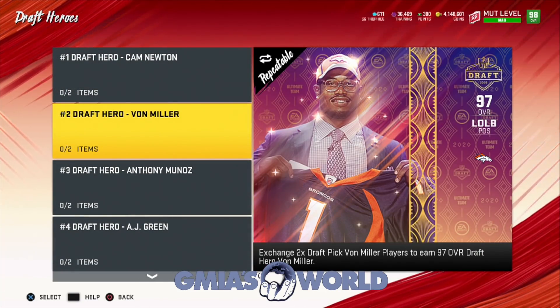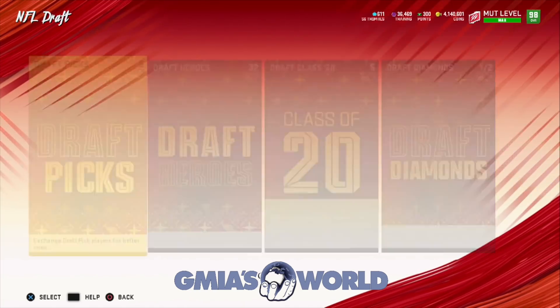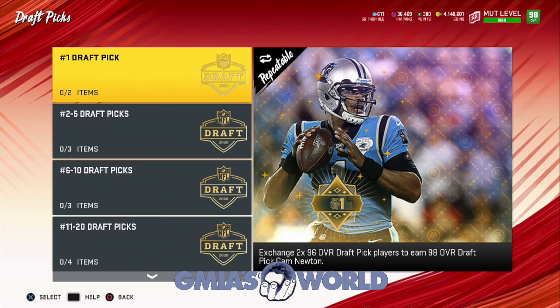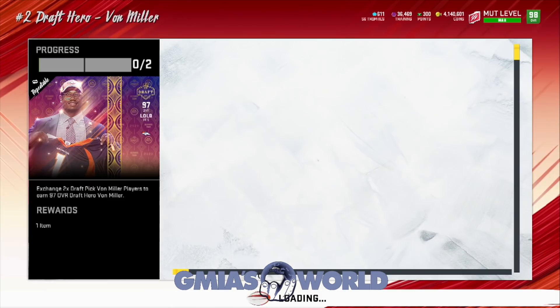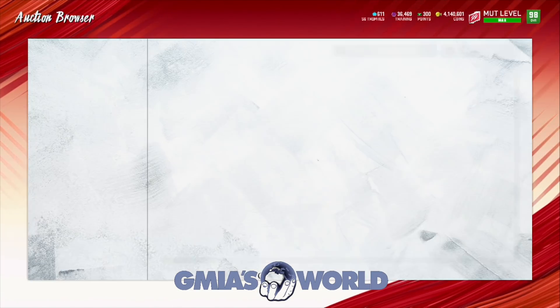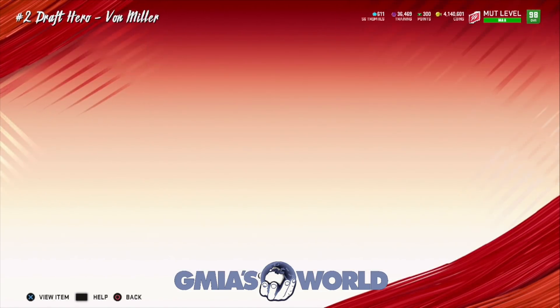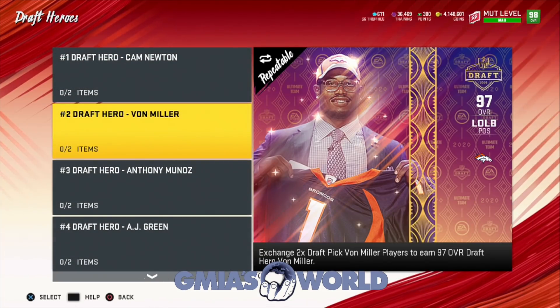So those other players — they're not the draft heroes? What kind of players are those? Are they the draft picks? Exchange three? Because those are the 97s. Let me click on it and see what's going on. Oh, it's just giving us the card — okay. It's just giving us the card, so we can't actually use it and make it. We're just getting the Nat overall finished version of the card.